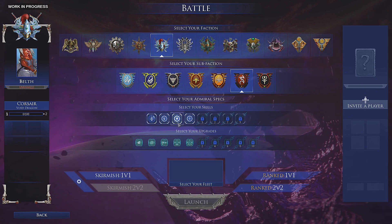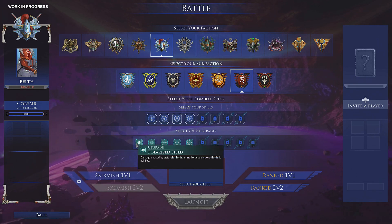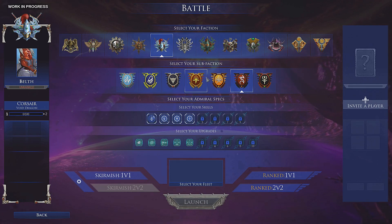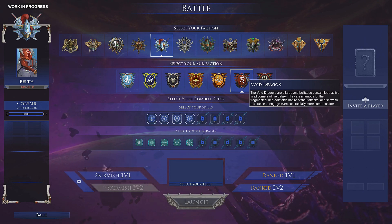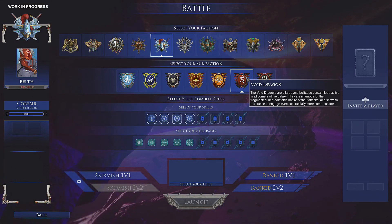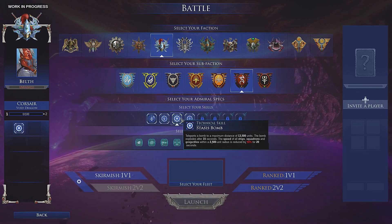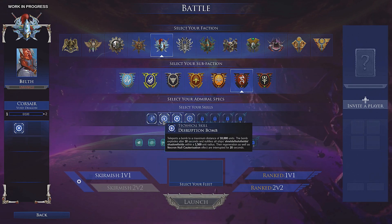As you can see I've barely played them so I haven't unlocked much. If you do play these guys a lot and know good tactics, please put them in the comments below. The Void Dragons are a large and bellicose Corsair fleet active in all corners of the galaxy, infamous for the fragmented and unpredictable nature of their attacks, showing no reluctance to engage even substantially more numerous foes.